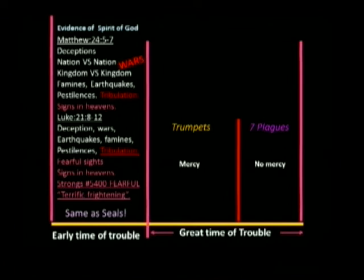Here we are — evidence of the Spirit of God doing His work on the earth, changes being made in lives and hearts. There are deceptions going on, nations against nation, kingdom against kingdom, pestilence, tribulation. The same as the seals. Different from any other generation that saw all these same signs — there's always been earthquakes, there's always been this, there's always been that. But has it all come in a bunch like it's coming now? Early time of trouble — we're soon to get into the trumpets.